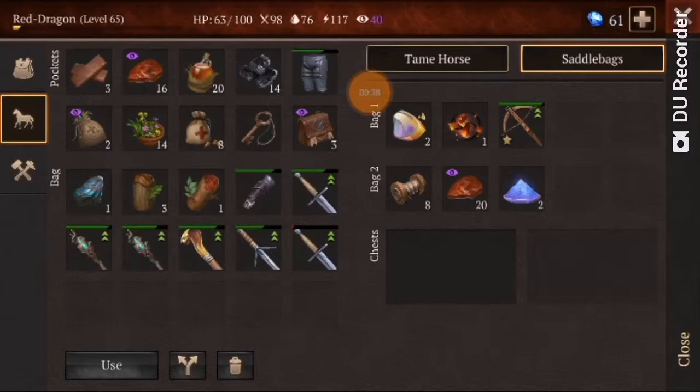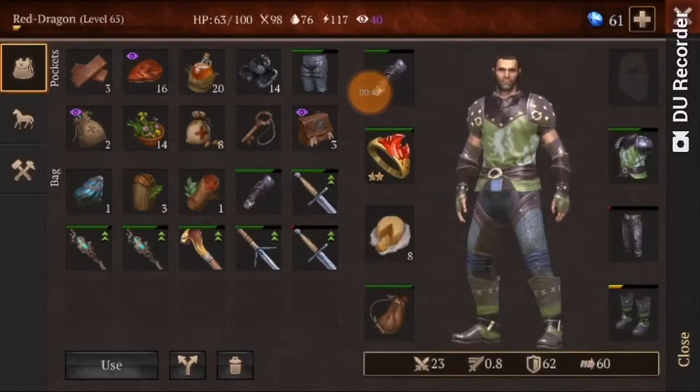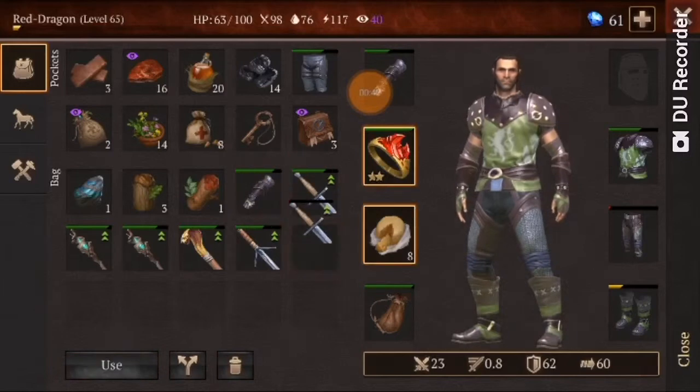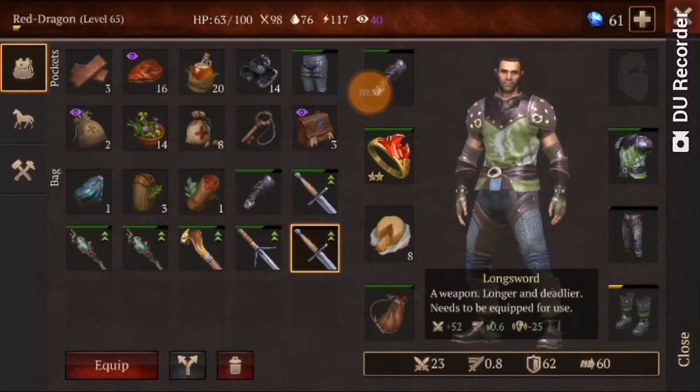I started off with two pyro rings and one of these longswords which I pretty much got from a chieftain before. So I'm going to go back to my base, restock, drop off some stuff, and then we're going to go through two chieftains and I'm going to show you how I do it and how to get good loot.